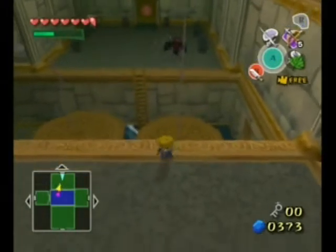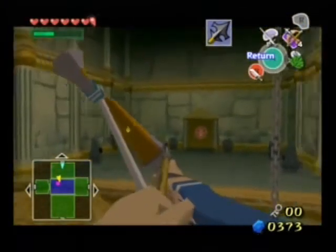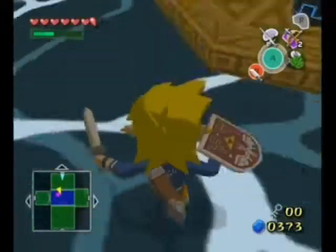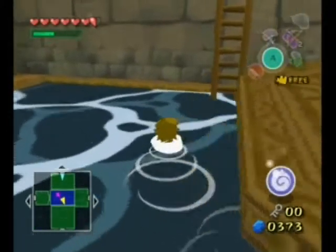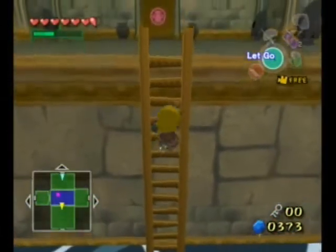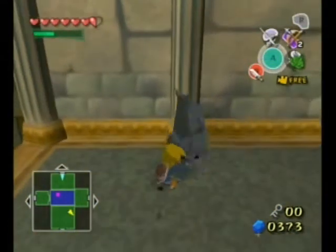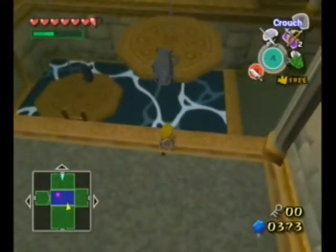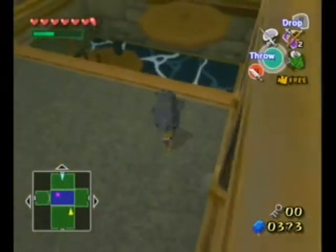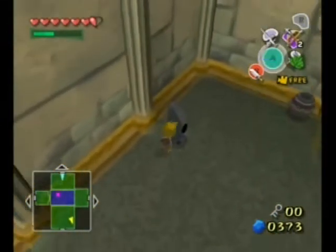Oh, we got a Wizzrobe. Got to be quick with these. It fell right in the water — that's fine with me. I don't know if Wizzrobes drop anything good for you. I think they usually just drop money or magic pots. Whoops. Oh good, it grew back — I love it. Jeez, it's like a Chia pet. You just cut it and the next day it's back.